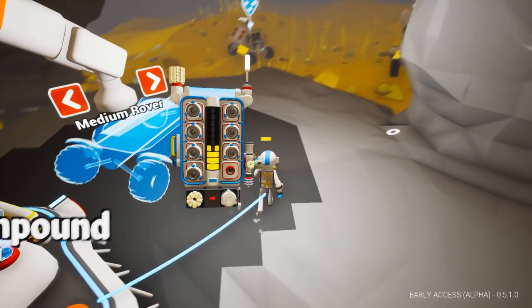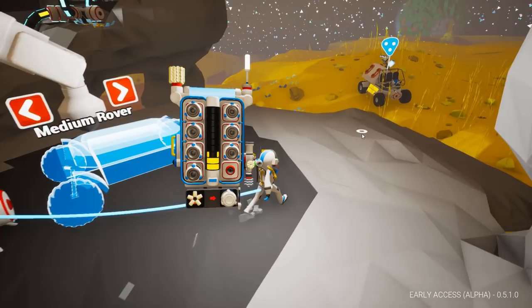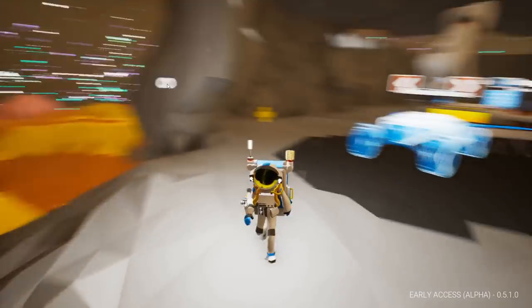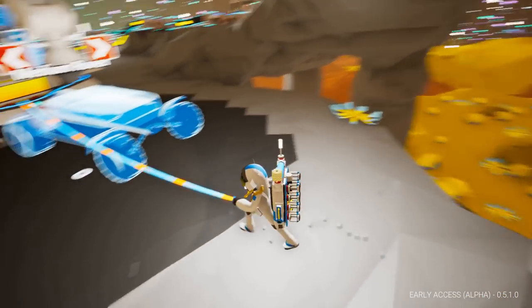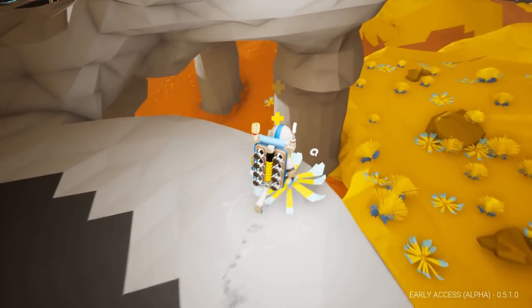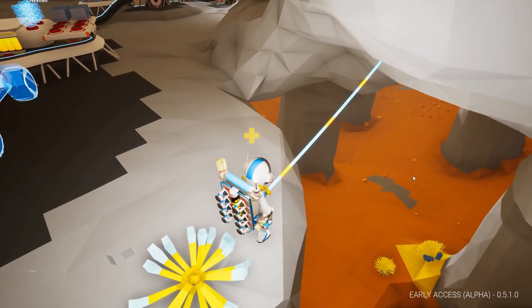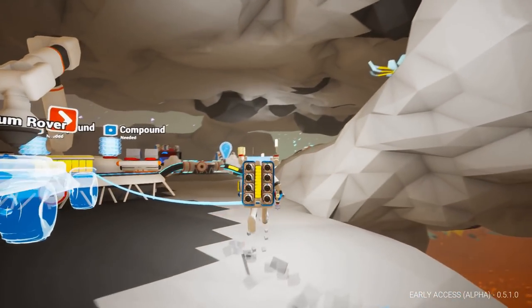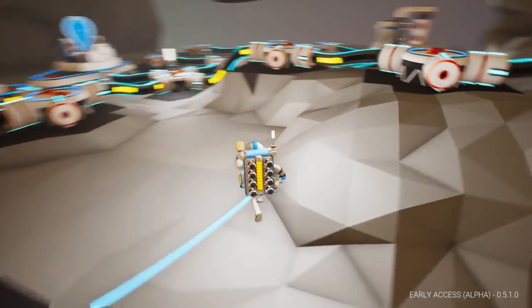This entrance isn't going to stay like this — as was pointed out in the comments, it's going to be vulnerable to tumbleweeds rolling into our base. So I think what we're going to do is actually run the ramp down this way, down into the underside, and continue working there.